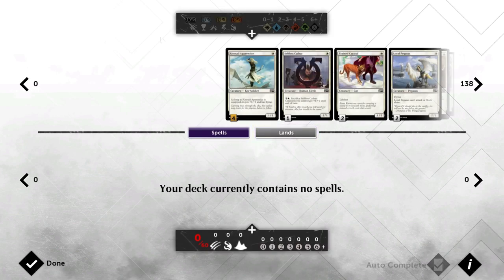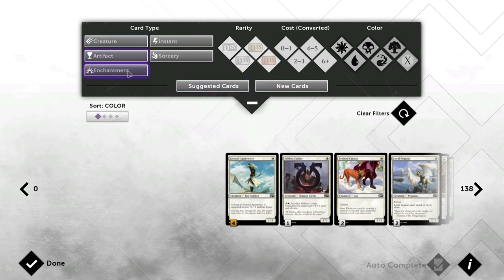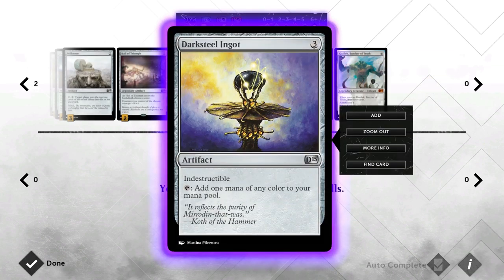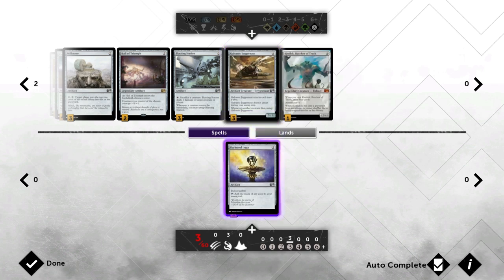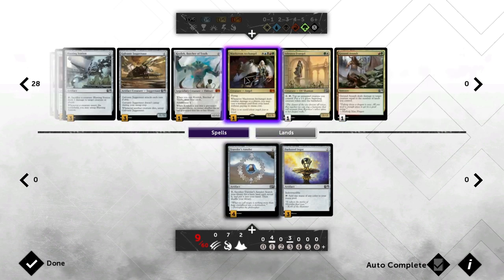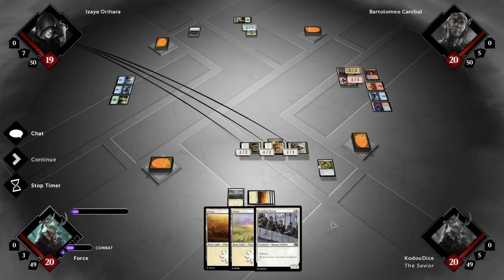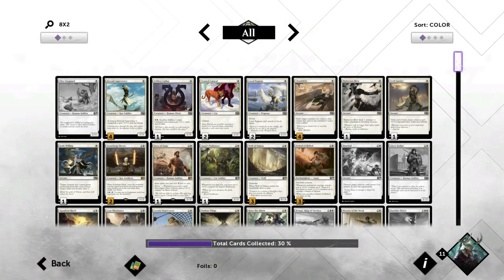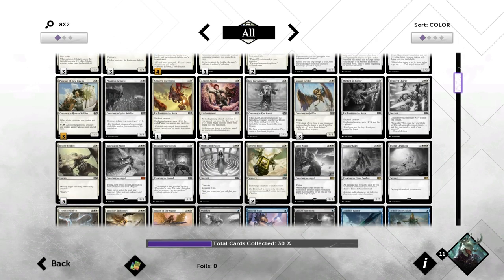We've got a card pool here in Duels 2015 of roughly 300 cards. Once you have unlocked all those cards — which we'll get into how you do that — you can make whatever deck you want. You can make a mono color deck, a white weenie deck, a dual color deck, a tri color deck, or even a five color deck. There are cards to support that with multiple types of lands, gates that tap for two different colors, and artifacts that tap for various colors.